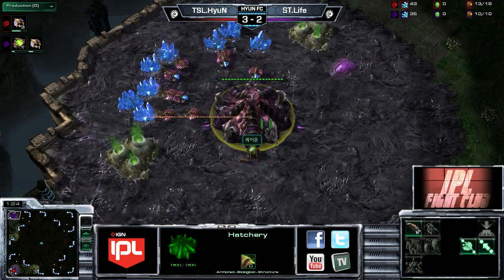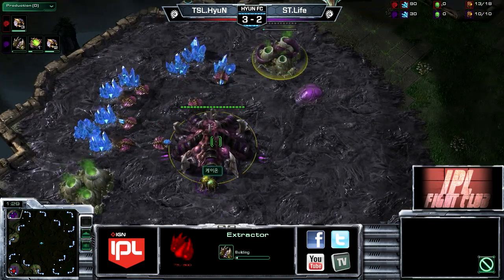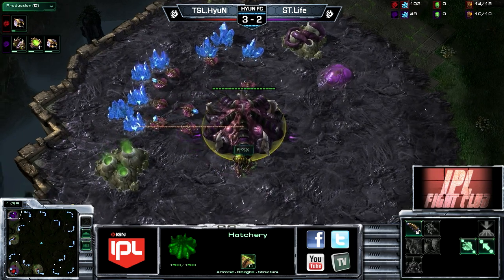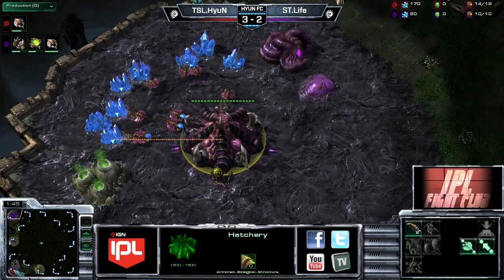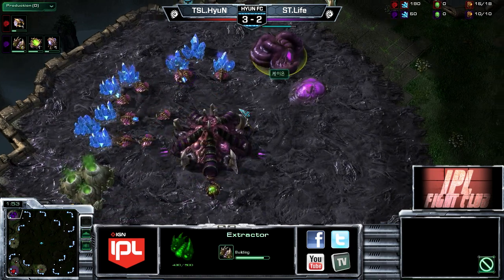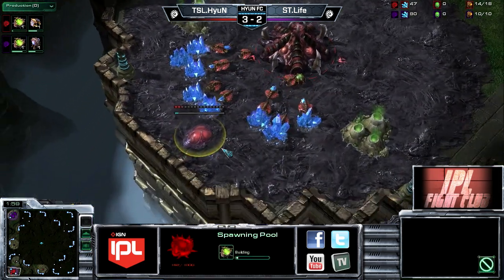We're back to this. It's not so surprising. It looks like Extractor Trick for Drone — not going to cancel it — so it is going to be really, really invested all-in here. That actually makes a little more sense, because if you're going to go for the 10 pool on a four-player map and you're just trying to get Zerglings into your opponent's base fast to do quick damage, it presents a little bit of a problem because spawns are not predetermined.